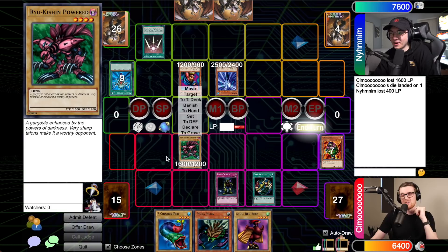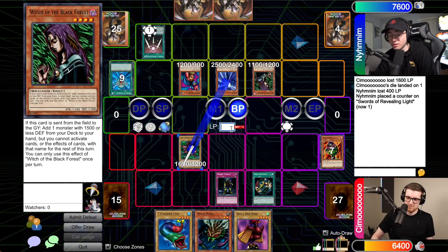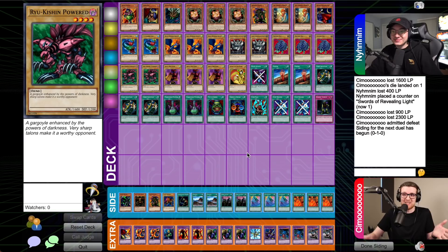Two turns on Swords. I'll activate Germ Infection targeting your Suijin — every one of my standby phases your Suijin gets sunk by 300 attack. I'm not too worried about it since Suijin has an effect anyway. Dream Clown is going to eat me alive, so I'll just pass. Turn two on Swords — I'll normal summon Witch of the Black Forest! Going to battle phase — Suijin into your dude. Germ Infection hasn't reduced it yet. 23 total damage so far. Your turn.